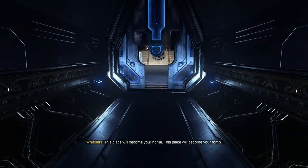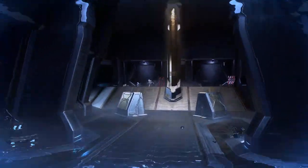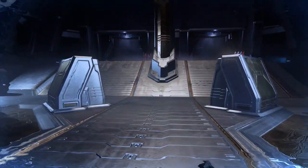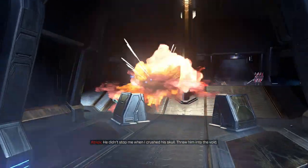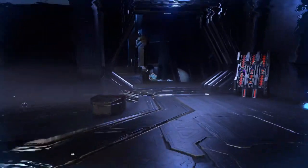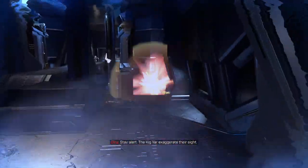Back to the thruster pack — we're going to have a bunch of grunts, three shielded jackals, an elite, and a brute. You have to be careful here because the grunts will suicide. That's why I keep backing up — there's one suiciding right there. I throw the dynamo grenade — the shock grenade — and that will shock and freeze suicide grunts as well. There might be two brutes in here. I haven't advanced too far; there is the elite, and I think he'll go out with a headshot.